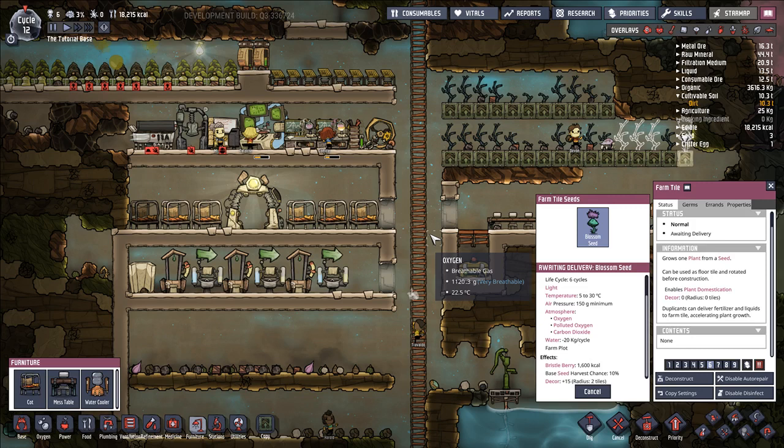Bristle blossoms are an okay plant — they're fine — but they put a little stress on your water supplies. This is more of a mid-game plant. I think this is a plant you should transition to once you've found more renewable water sources and are assured you have the water to supply the oxygen your base needs, then consider bristle blossoms as an alternative.